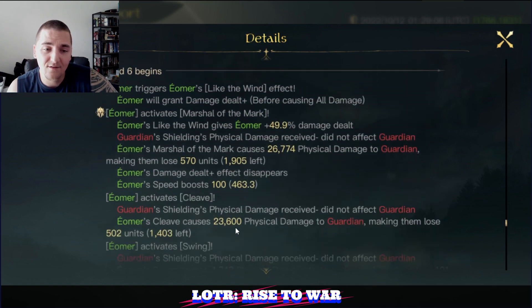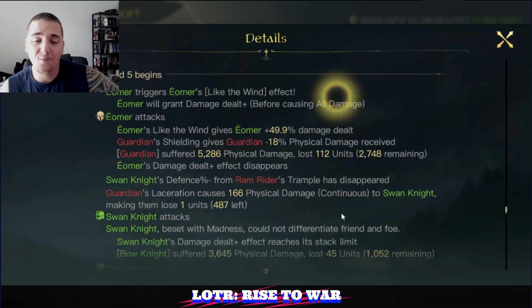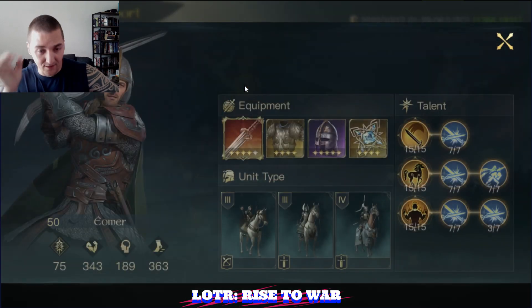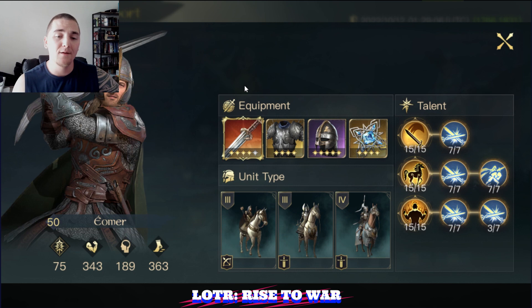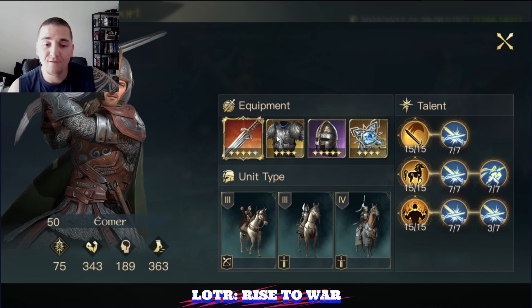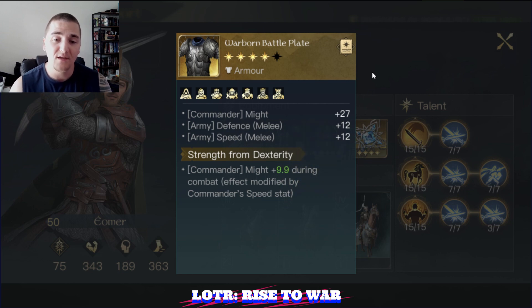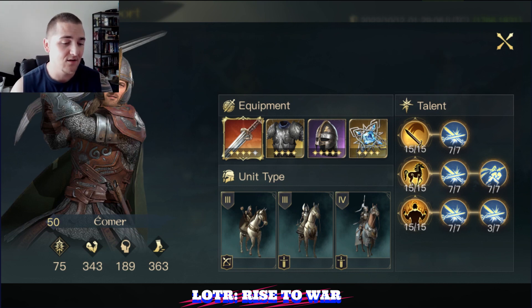If you want to see round six — the next Marshall and Cleave combination — here you go: another 60k damage in round six. What a powerful Eomer build. Eomer is not a great commander if you don't have the right gear because he cannot get enough might from his gear and typically cannot get enough commander damage output. But with this particular build, not only do you have bonus damage on your first damage instance every round — which adds up to another 30–40k over the course of the fight — but the chest piece gives another plus 40 to 50 might, maybe plus 60 might at 5-star 5-refinement. These two items combined really make the build. Thanks for watching — like and subscribe. Randy out.